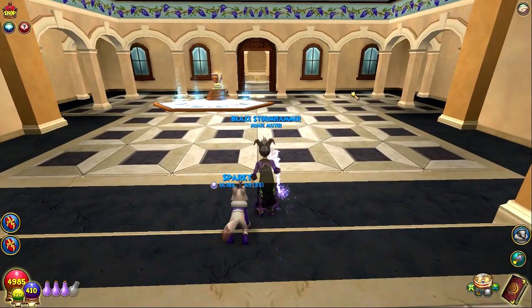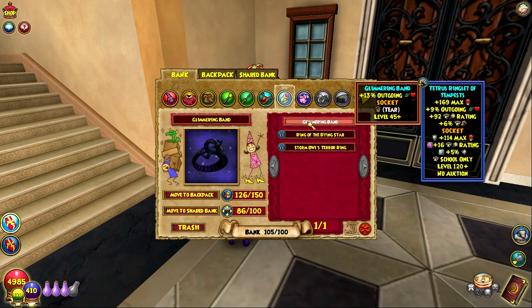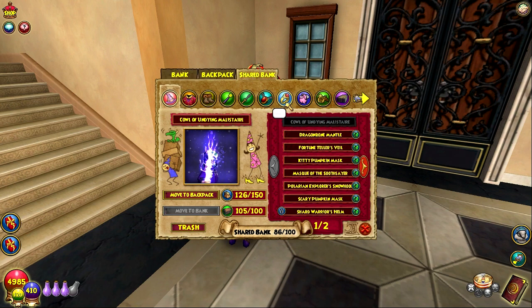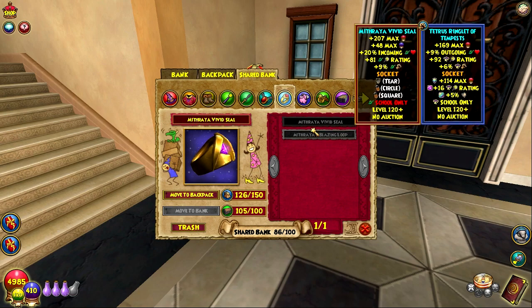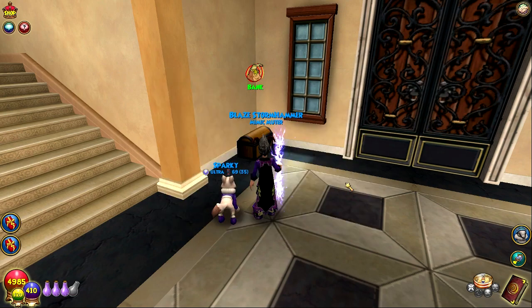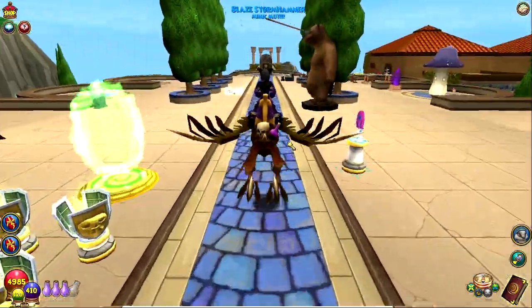I also have the Fire one in my shared bank, so we'll go look at that quick. I just wanted to show you guys my struggle — was it really worth it? Probably not. I'm not even going to use this ring. It was just a test to see how long it would take. Here's the Smithrise Blazing Loop: 87 crit and 11% damage. This one has a lot of damage, so I could see people using it for a fire damage set. It's fire crit and fire damage, so maybe it has a place. I have it in my shared bank just in case my Fire wants to use it.